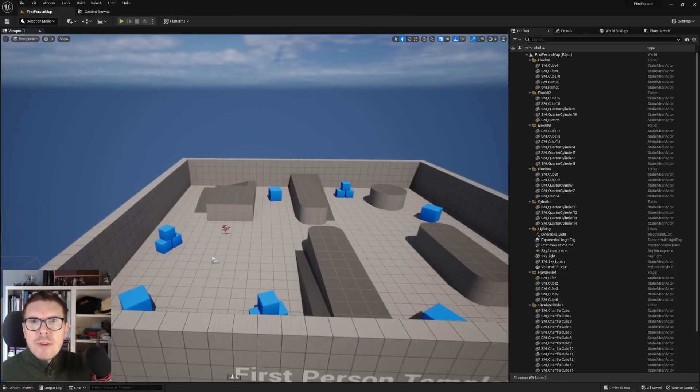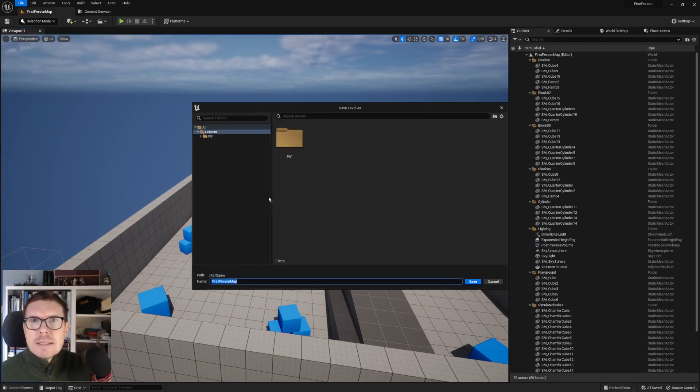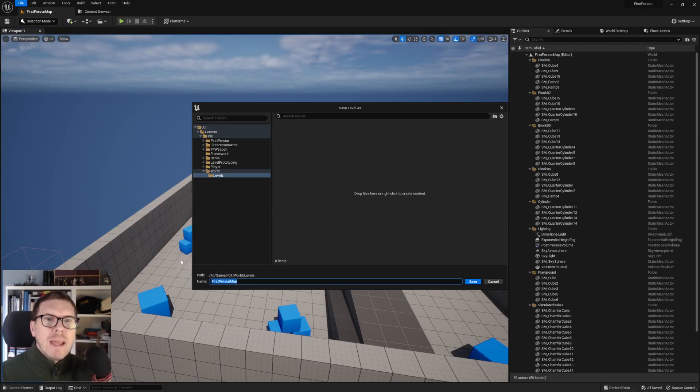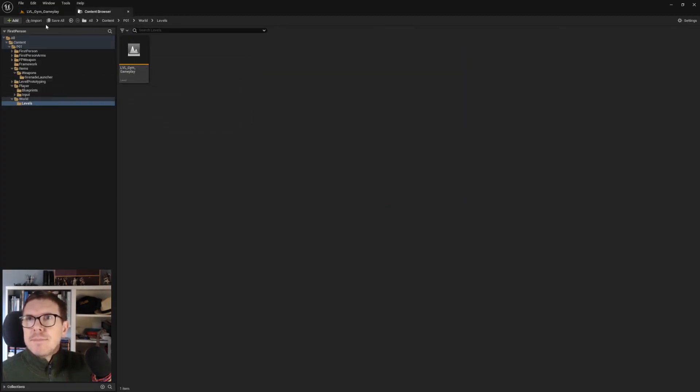We begin by making a 'Levels' folder inside World. Rather than using Save As normally, I'm opening the First Person map and choosing 'Save Current Level As,' navigating to World/Levels. This will be our gameplay gym where we experiment with features - not the real level, just a gym for testing. We use a prefix 'LVL' on all levels, then underscore, the type: LVL_Gym_Gameplay. Save.